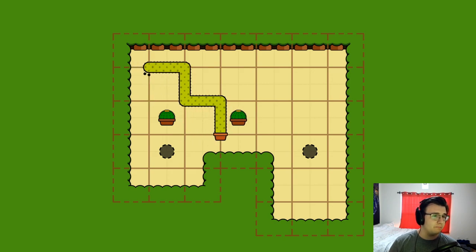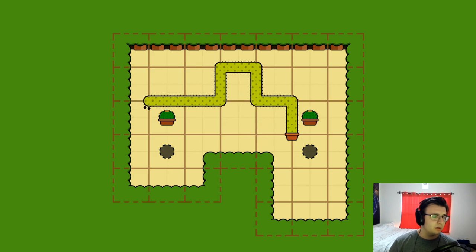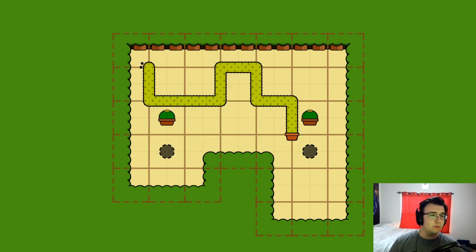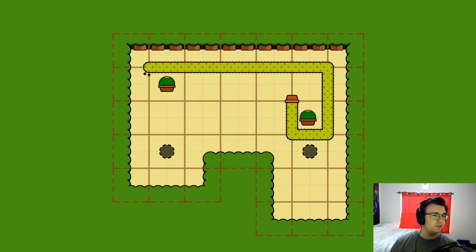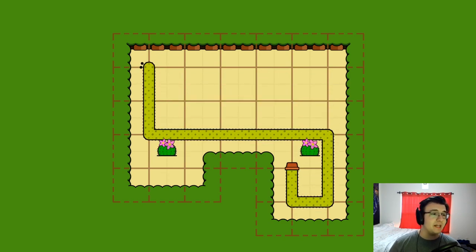Maybe I want to push this first over? Then I can push one down, but I can't push the other one down. Can I push them both down at the same time? Let me reset to see if that's possible. Maybe if I push this all the way over first and then push it down, they would come down together and we'd get it in.